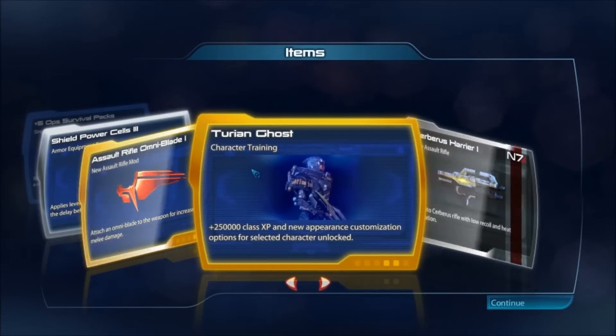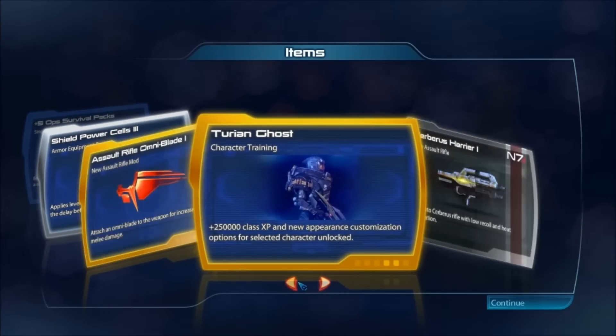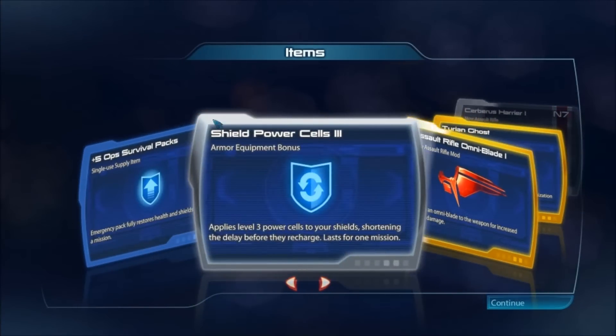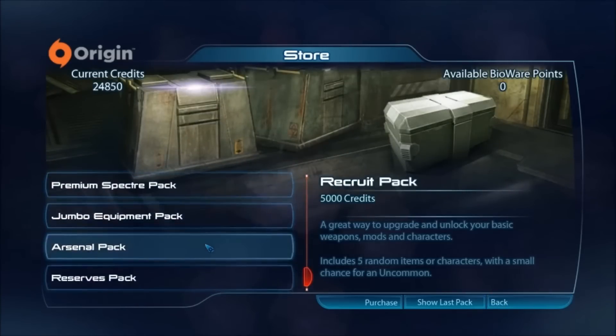Speaking of which, I might even use the Turian Ghost — probably won't, but meh. I'm a bit disappointed though. This is a Reserves Pack and I got Character Training, a weapon, and a weapon attachment, although I did get Shield Power Cells 3, which is good.